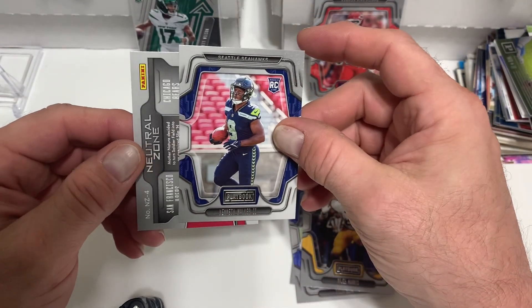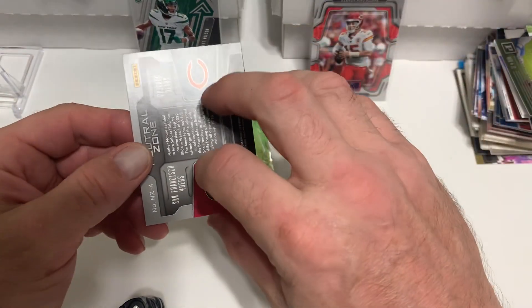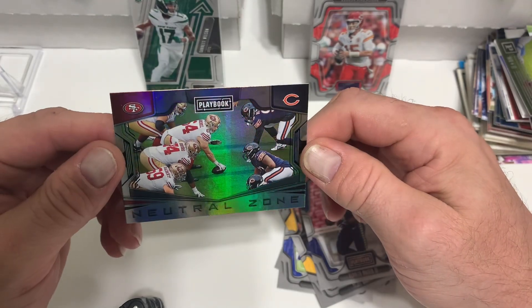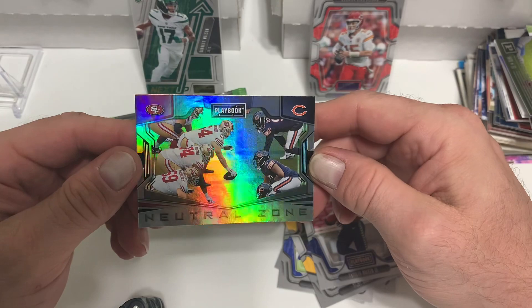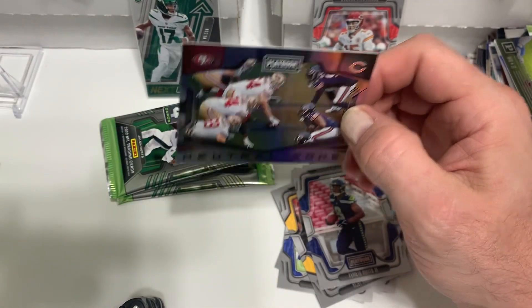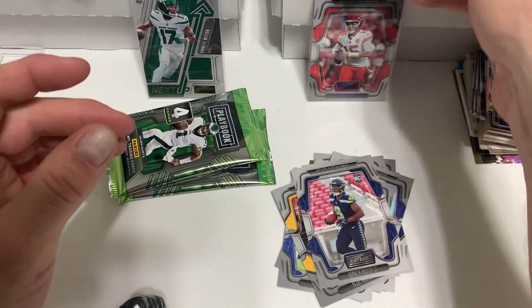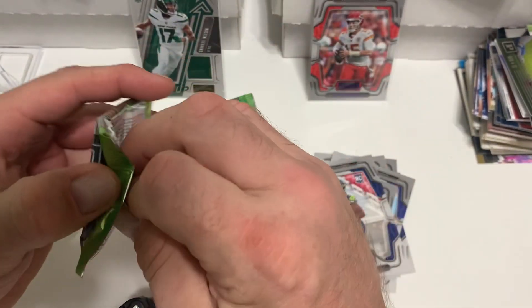Kenneth Walker the third, and then we got a card that's backwards. Neutral Zone - oh, that's kind of a neat looking insert. Nice, it's not bad. I'm gonna sleeve it up because I think it's nice - that's a nice looking card. All right, two more packs left.